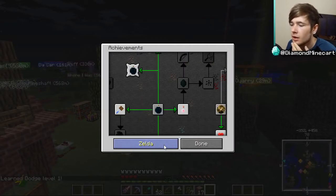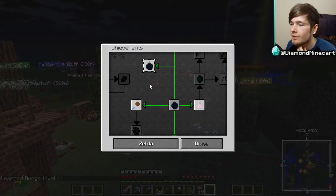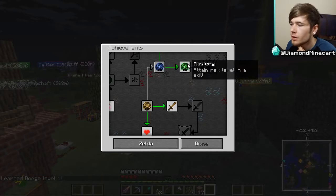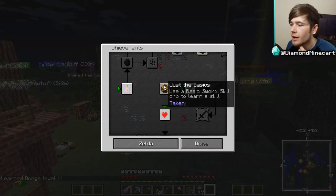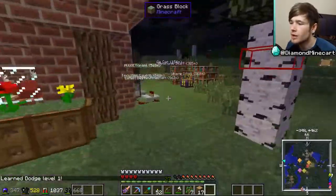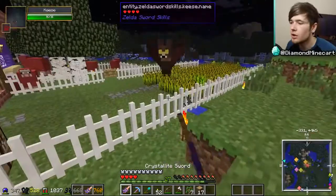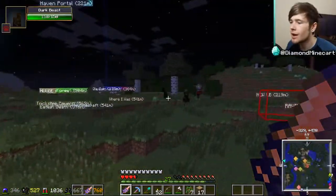Let's go into achievements and then Zelda. We've got 'Hammer Time: smash a wooden peg into the ground' — haven't done that. 'Open 50 secret rooms' — haven't done that either. 'Loot a mob to get a skill orb' — I've done that! I need to research how to actually use the dodge skill. I learned a new skill today — I like that you can do that.